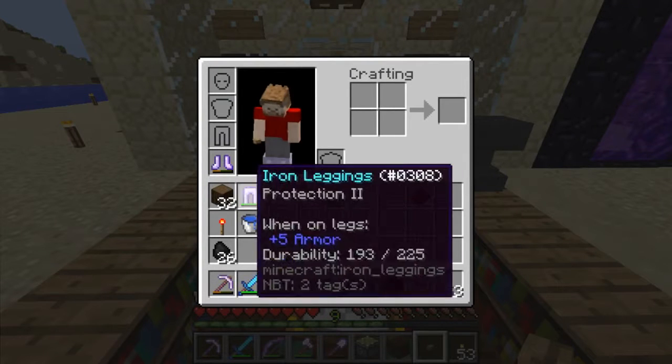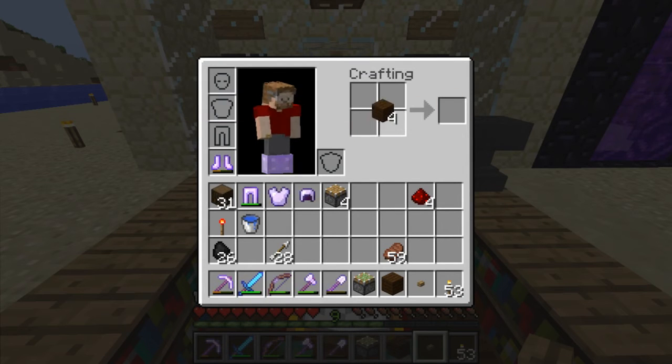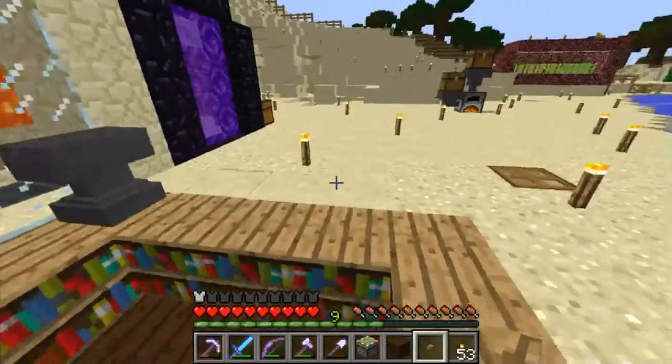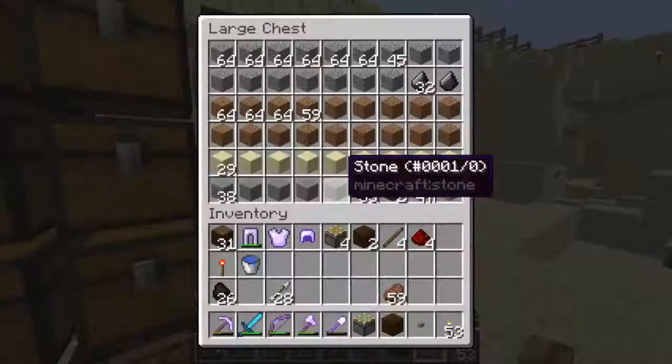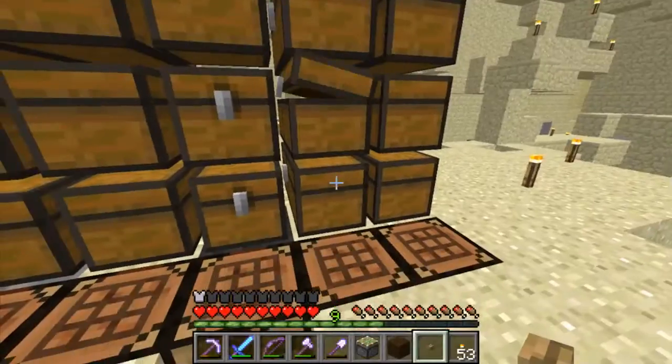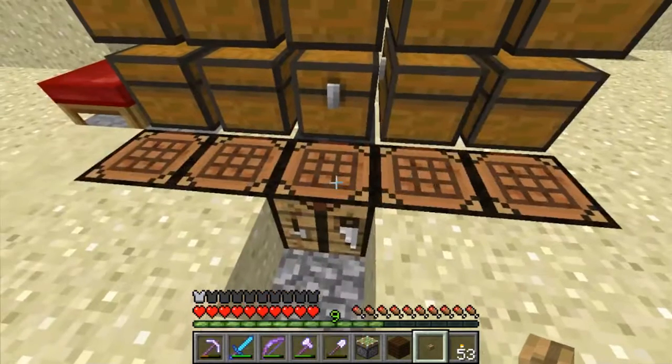Levers are an extremely cheap way of powering things. Let's go grab a piece of cobblestone — I should just grab a stack. I keep going to the wrong chest; I haven't got used to this yet. I've basically just finished the build and then came on and did this.